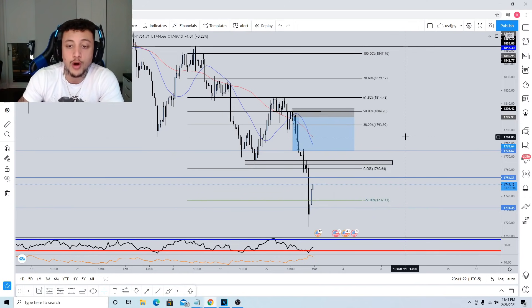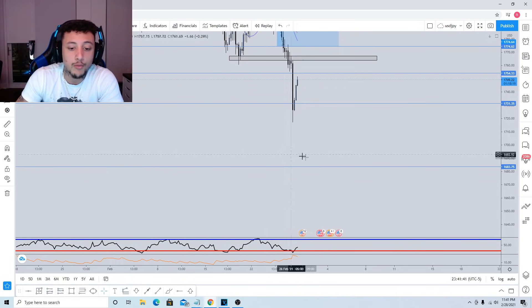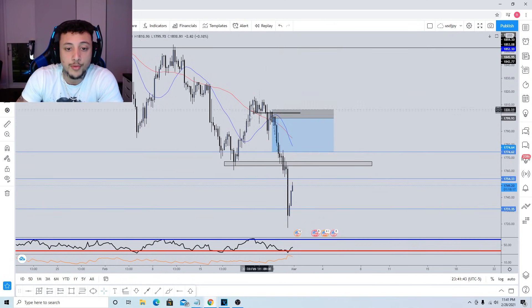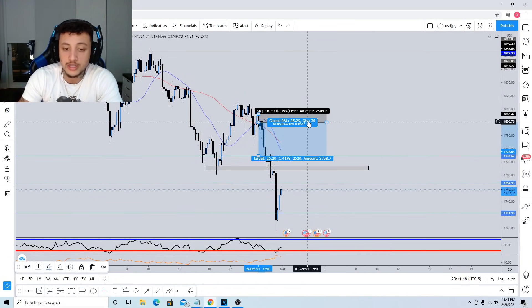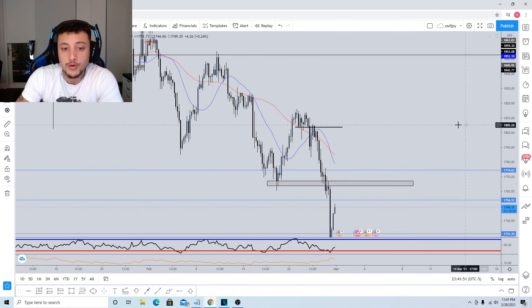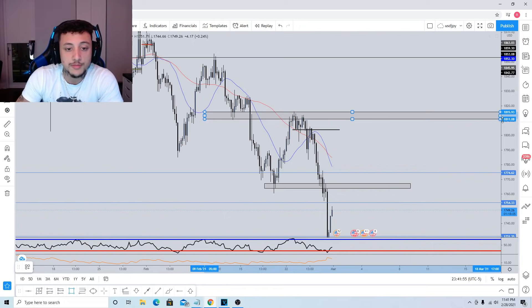If the daily and four-hour are telling me sell, I'm going to hop down to the one-hour and 30-minute time frames and only look to go short — not against it — because if we decide to buy at any point, price can flip over and continue in the direction of the trend. I'm sure you've heard 'the trend is your friend' and that's very true. Now when it came to gold and why I started going short, we have a previous internal level of structure.